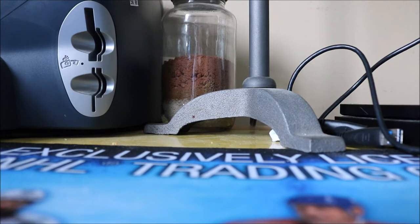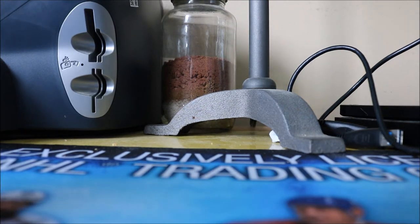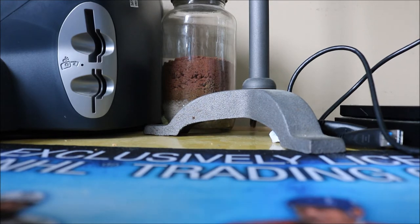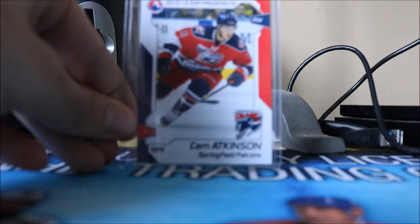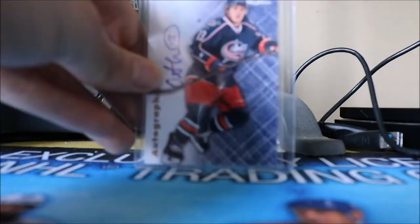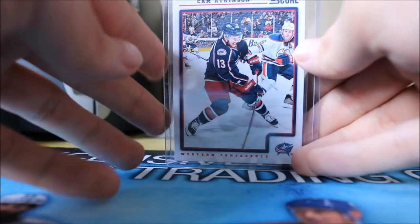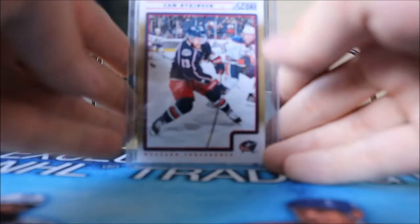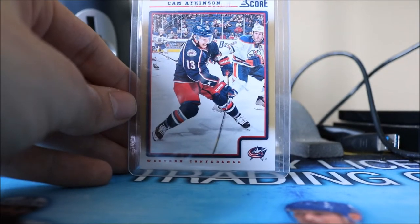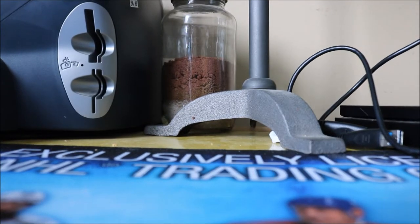Now onto the 2012-13 stuff. As you may know, 2012-13 was a really bad year for collecting so there weren't a lot of Cam Atkinson cards. We have his AHL base again from Top Prospects, his Autographics from Fleer Retro — a Skybox-style auto, pretty cool looking — his Score base from 12-13, the gold parallel, and two First Goal inserts from Score 12-13. That's pretty much all from 12-13 except for a black parallel I haven't found yet.